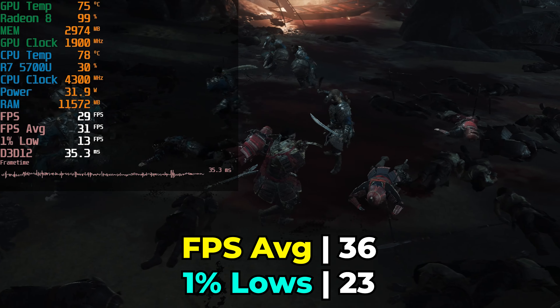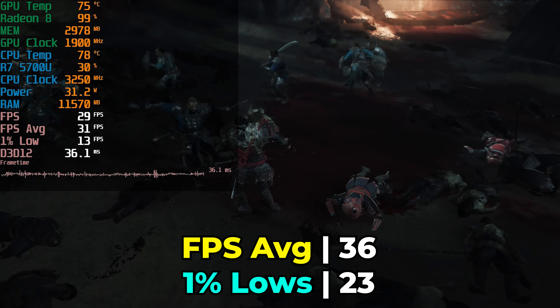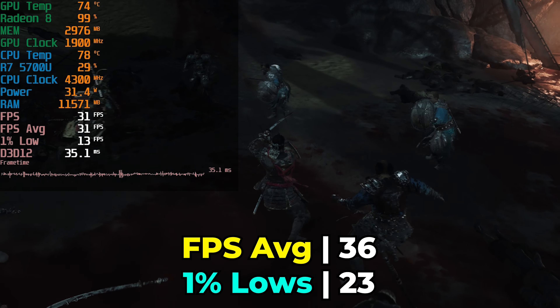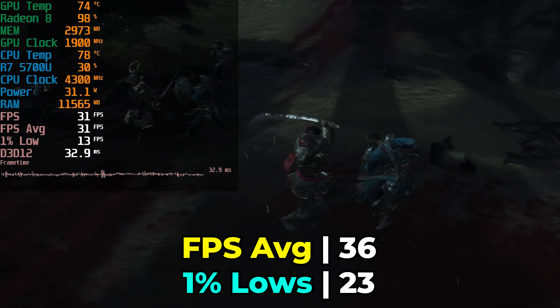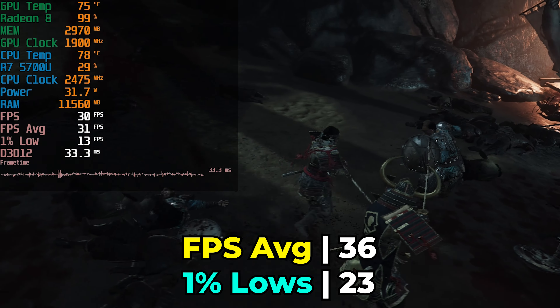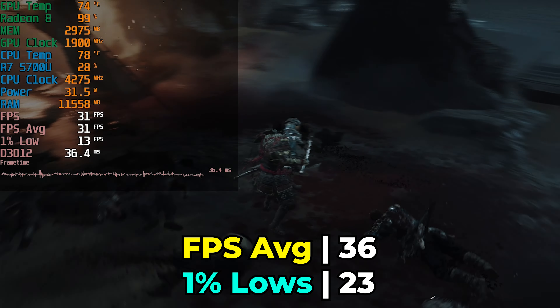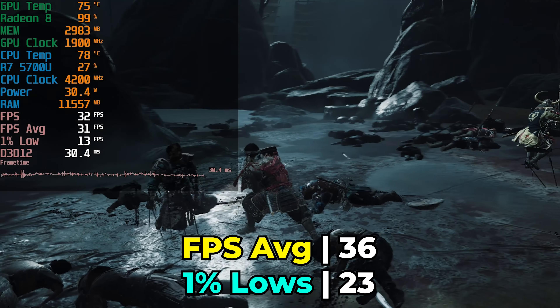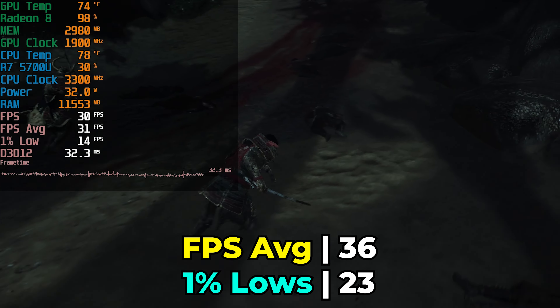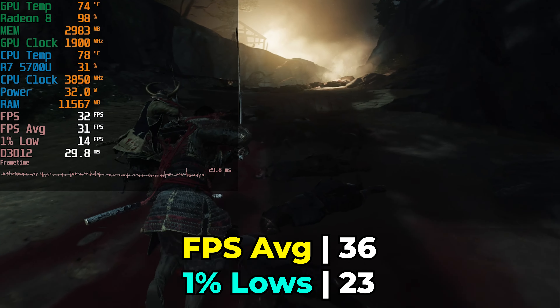You'll see right now in the footage that the 1% lows look pretty brutal. It seems to only really happen after the intro cinematic. And if you look at the frame time charts, they're actually really consistent most of the time, so you're not actually seeing extremely insane fluctuations in FPS most of the time. By the end of the testing run, the 1% lows had gotten up high enough that I think it's within the range where you could consider this to be passable.